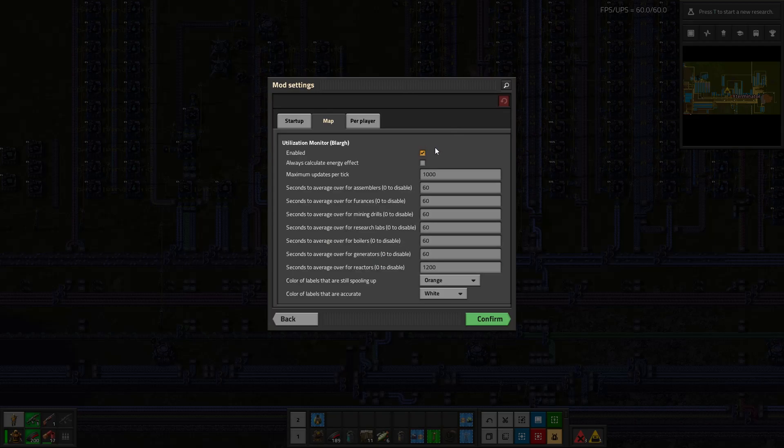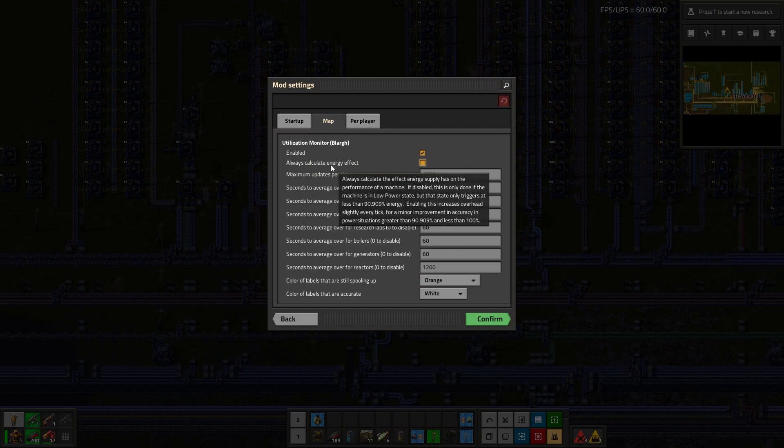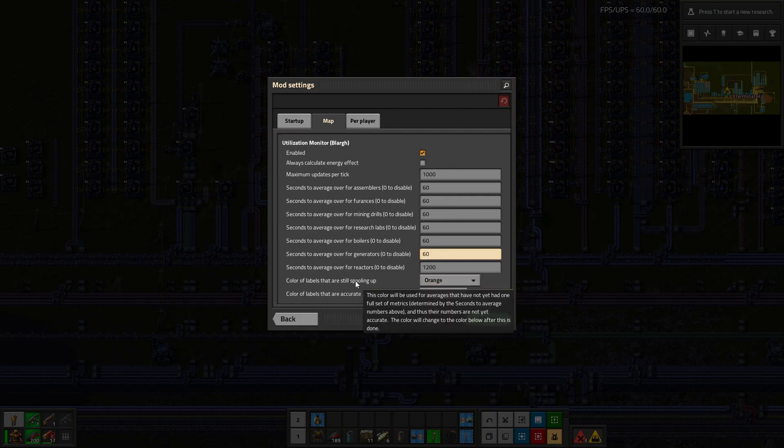In the mod settings we have all different kinds. There's an enabled toggle, and 'always calculate energy effect' — if disabled, which is the default, energy calculation is only done if the machine is in a low power state, which only triggers at less than 90.9% energy. Enabling this increases overhead slightly every tick for minor accuracy improvement in power situations greater than 90.9% and less than 100%. There's also 'maximum updates per tick' controlling how often it updates, and 'seconds to average over' for each entity type — furnaces and others — which you can set faster, slower, or longer. Color labels for machines still spooling up will initially appear in orange, meaning they're still calculating an average. Labels in white, which we have now, are accurate.